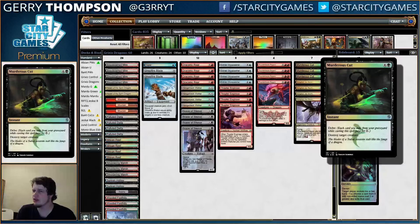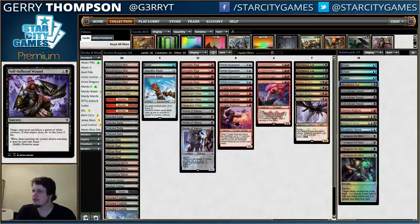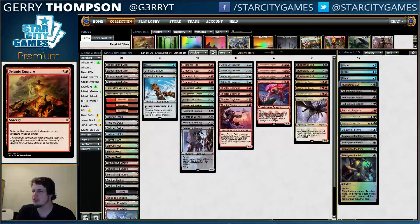Other than that, there's the fourth Murderous Cut, three Self-Inflicted Wounds which are pretty good against any sort of green creature deck - most notably Abzan, but also fine against the Bant Company decks. And there's a Seismic Rupture, which is pretty interesting - it doesn't actually hit a lot of the creatures in this deck.